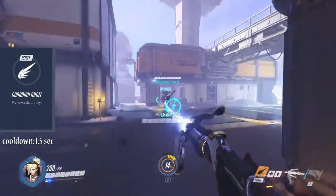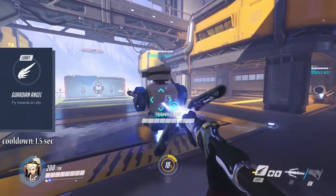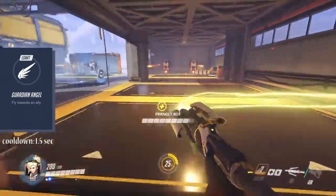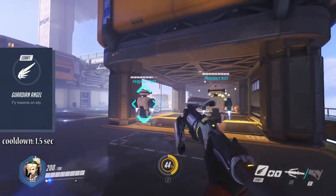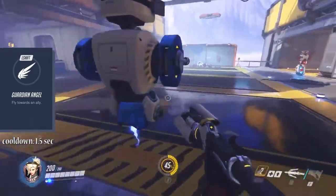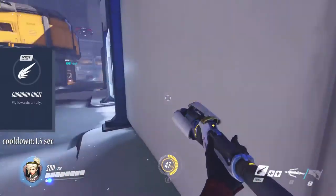Left shift ability Guardian Angel can only be used with an ally. Activating the ability, Mercy will fly to the targeted teammate. That has a quite long range and a short 1.5 second cooldown, so you can quickly switch from teammate to teammate and effectively reach everyone in emergency situations.